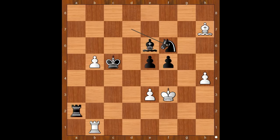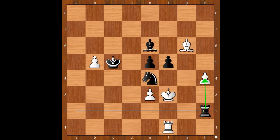For entertainment purposes I will show you just one line. Bishop to g6, saving the Bishop. Knight to e4 for a fork - check, and mate. Rook to f1. Rook to h2.